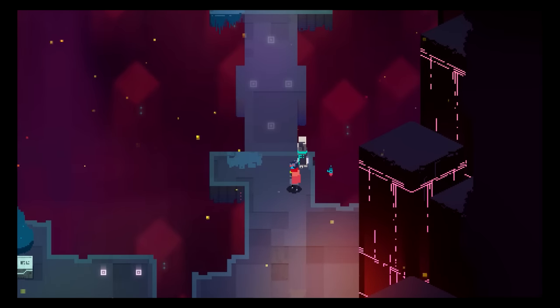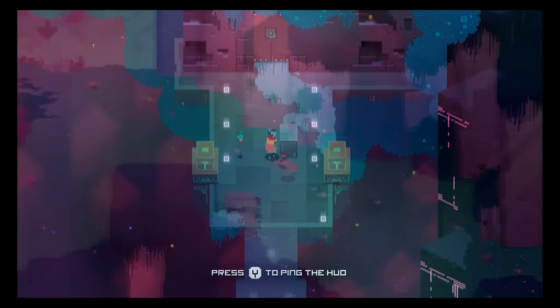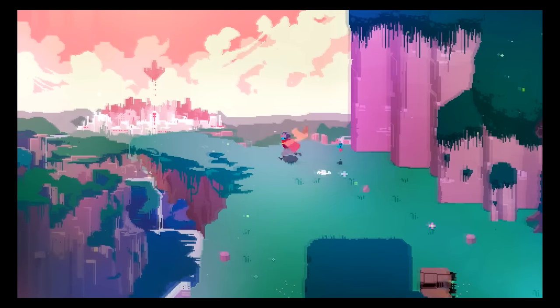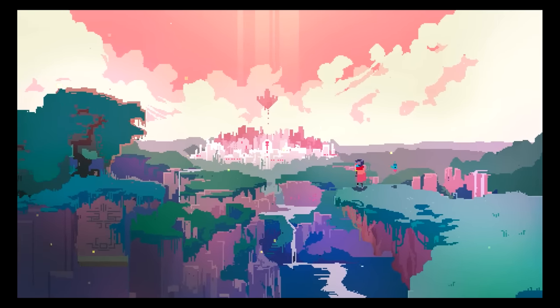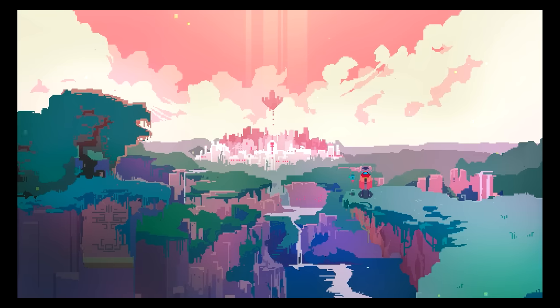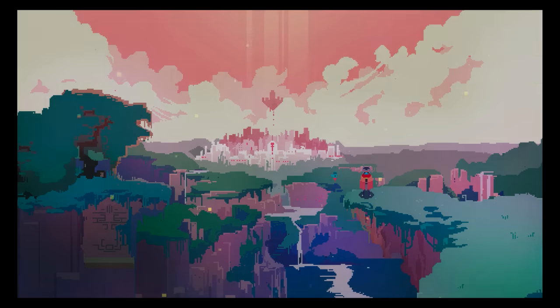Overall, I think the first 10 minutes of Hyper Light Drifter really act as a summary of the game's expectations of the player, condensing all the exploration techniques you'll need to use into just a few screens. I'm going to take the game's tutorial here as further evidence that the show, don't tell principle is objectively the most awesome and memorable way to show the player what they can do while making them feel smart for doing it.